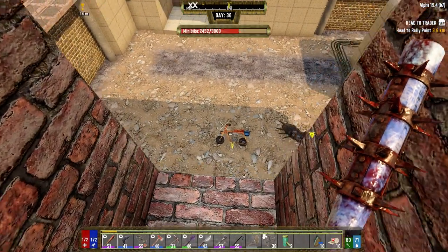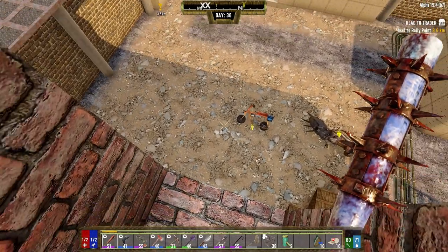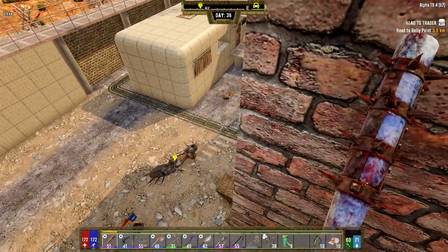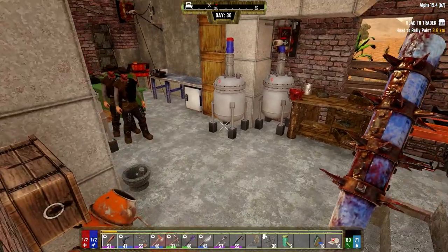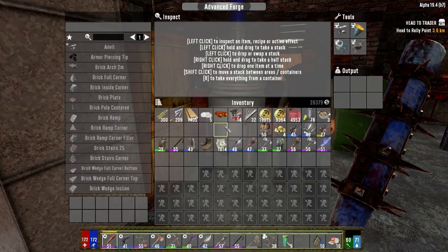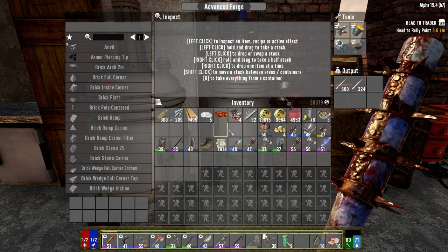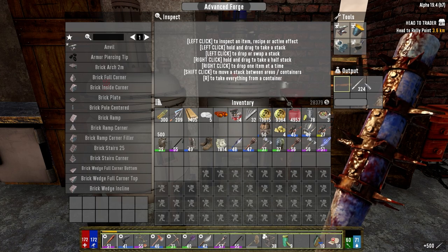I'm going to avoid doing stuff on the base for now. What I want to do is put a garage in here with a bit of a roof on it so that we can extend our base, because our base has like no room at all. And what I want to do before we go is get as much stuff moving as I can in these forges — concrete, darts, whatever we can get going.